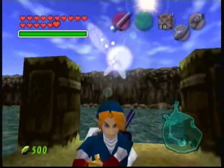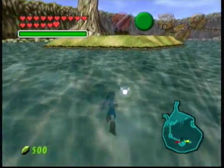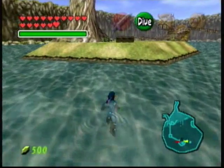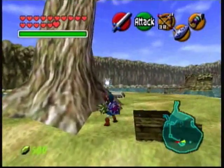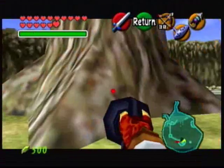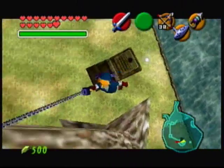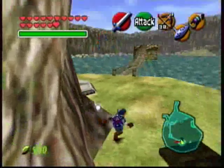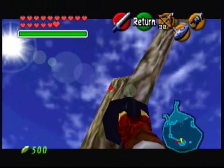Now that actually uses magic power though. So you want to be careful — if you're in a place where you're going to be needing a whole bunch of fire or magic, like say the Shadow Temple, then you might want to hold off on using your magic arrows. Now we want to hop up to the top of this tree.